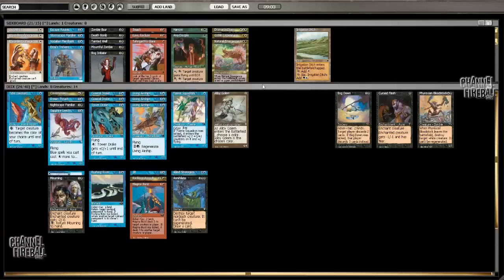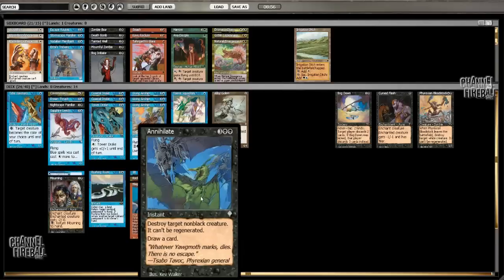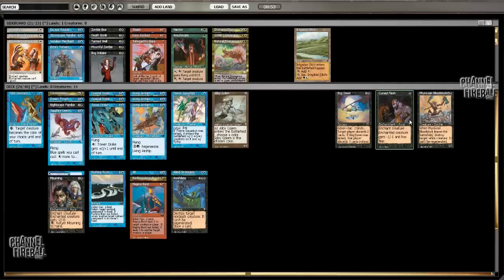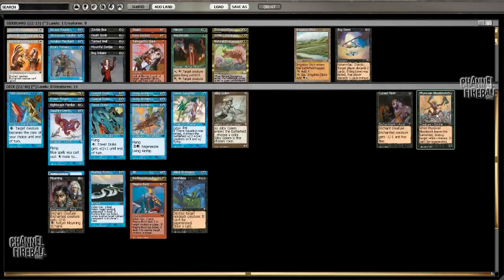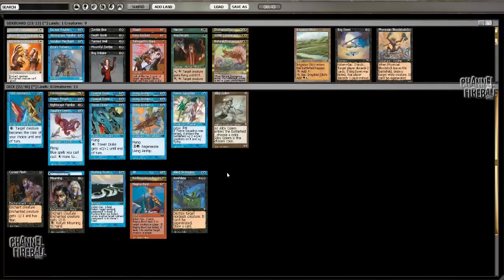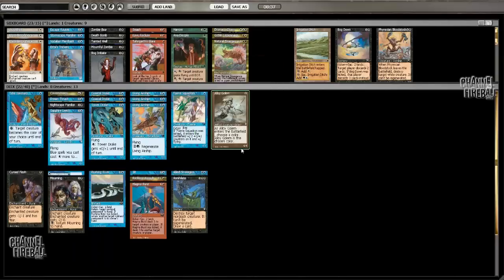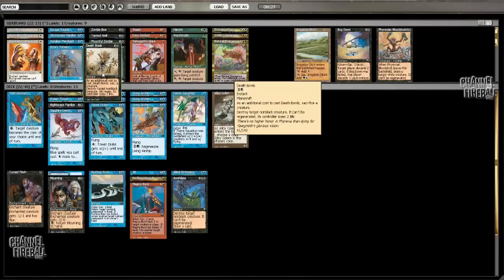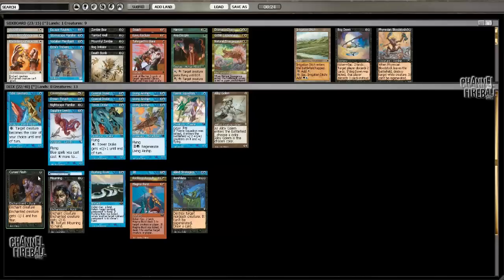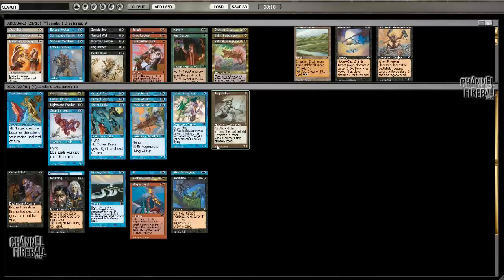All right, so this is 24 cards. I want to play 18 lands since I have Reckless Assault, Magma Burst, Allied Strategies, even Annihilate — I have some ways to get back on cards. I get to cut two of these three: Bloodstock, Cursed Flesh, and Bog Down. I think this deck is aggressive enough that I don't want Bog Down and Bloodstock, which leaves Cursed Flesh as a way to kill tappers or give my guys fear. Death Bomb is a consideration — I have 13 creatures, which is a lot for this format. I'll start Cursed Flesh; if I had the Daly Merchant or Stormscape Familiar I'd feel better about Death Bomb, but Cursed Flesh is probably fine here.